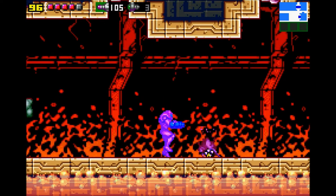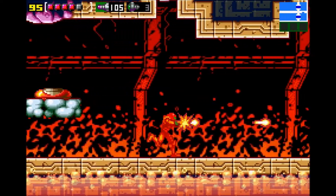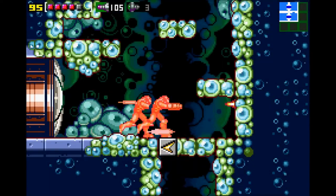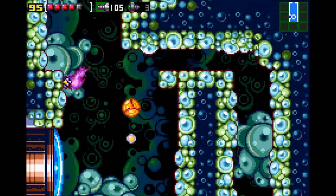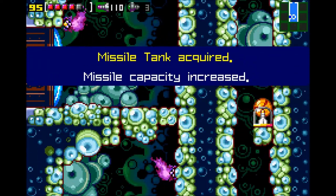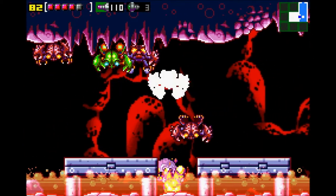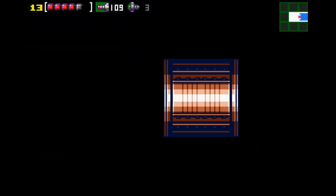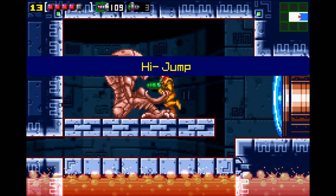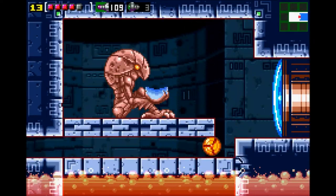We want those missiles over there — I'm going to bomb jump up. That's all we want over there, we don't want anything else on that side. So we're going to come back in here, go through these doors. Don't worry about trying to kill them. Just come in here and we finally get the High Jump Boots, which allows us to morph ball jump as well.